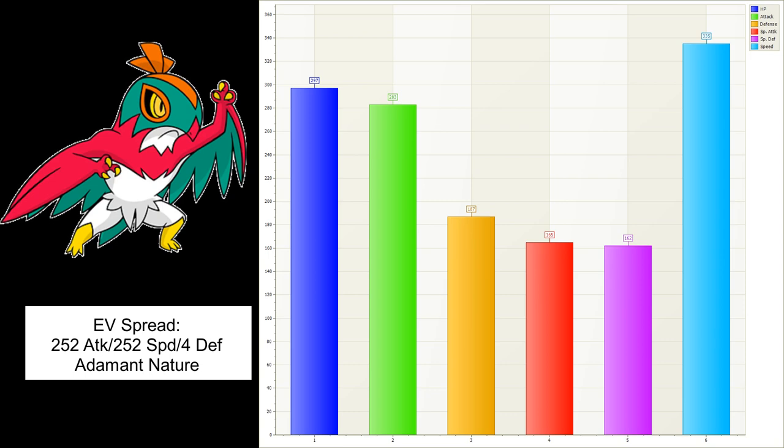This Hawlucha's moveset is Swords Dance, High Jump Kick, Acrobatics, and Poison Jab. Poison Jab is kind of needed in my opinion because Tapus are rampant and the Tapus are your fairies, so that's kind of a needed move.